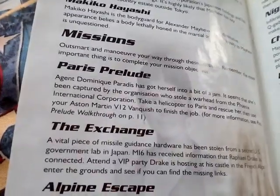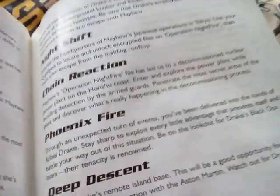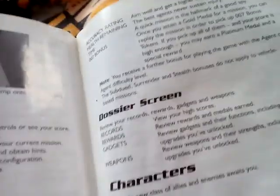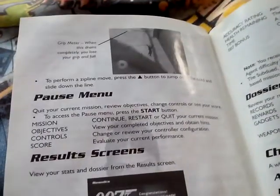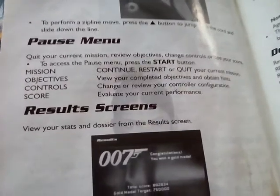Missions: Paris, Exchange, Airplane, Escape — so this is probably the name of the missions, I think. Dos to screen, characters, allies. And there's other things there — pause menu, results screens.